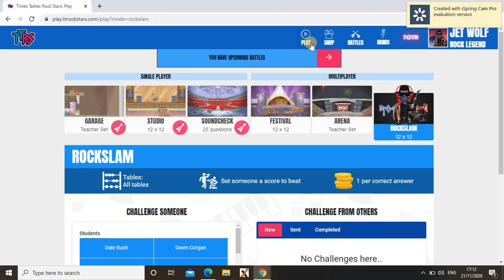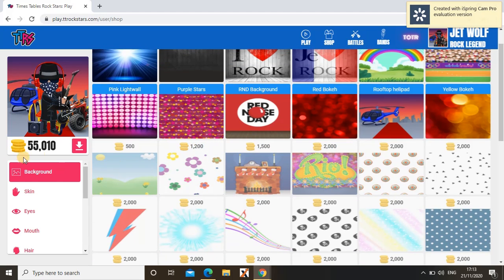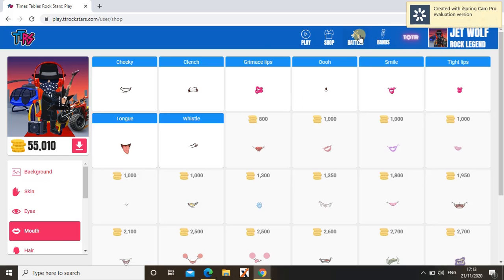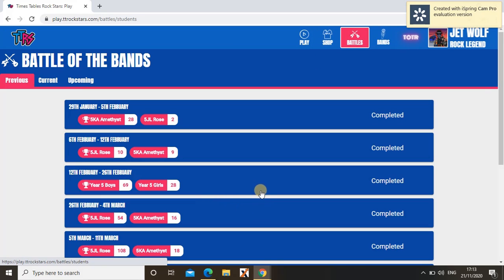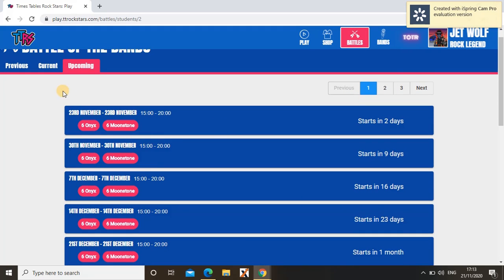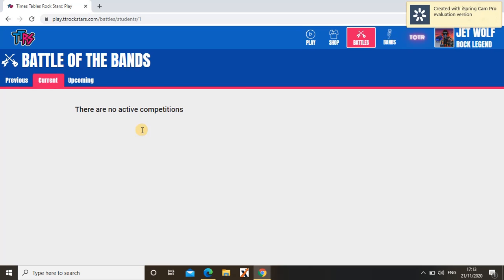Now I'm going to show you the things up here. Shop is where you can buy anything, and this shows how many coins you have. You can change your skin, eyes, mouth, etc. Then Battles — you can see how many battles you've done and how many are upcoming. I have many upcoming battles and these are my previous battles, but I don't have any current battles.